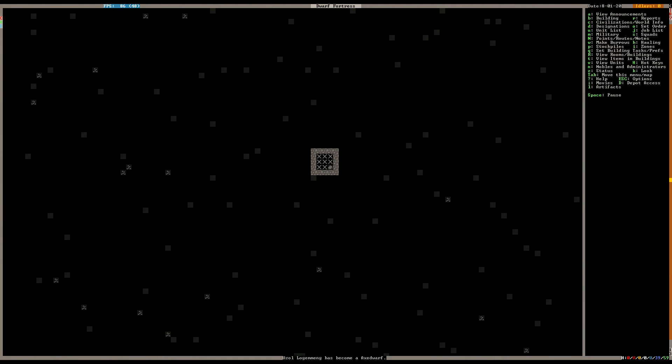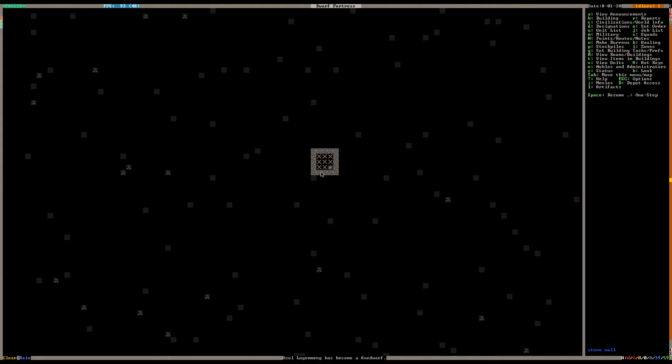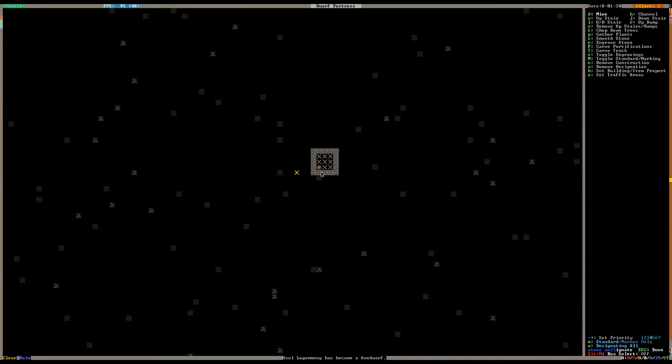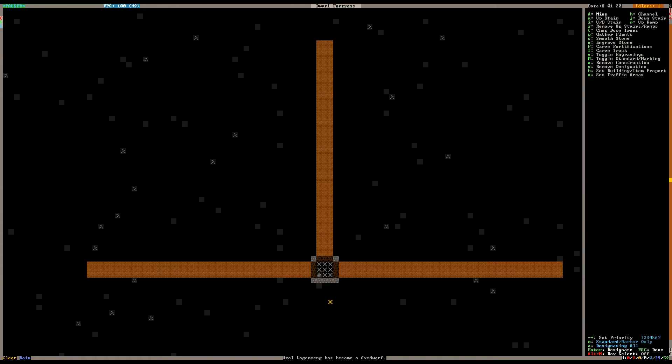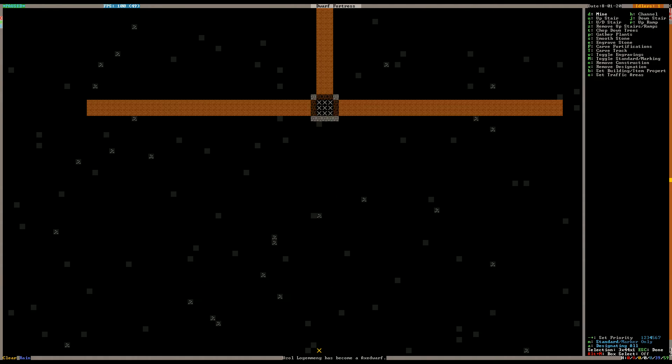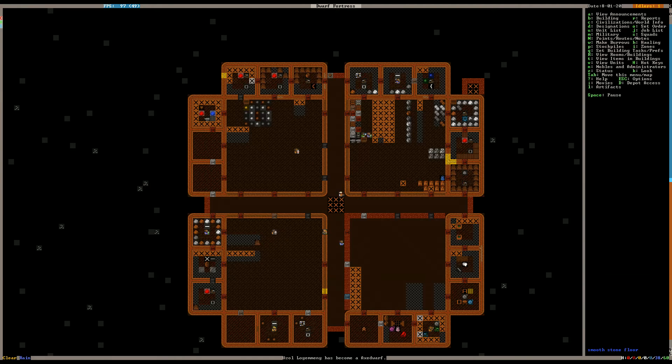Have we hit another layer? This Gabbro just goes on forever. Let's go out a good ways just to see — maybe we'll hit some gems or something. But it's been my experience that generally the ore doesn't really vary in the same strata, in the same rock layer.